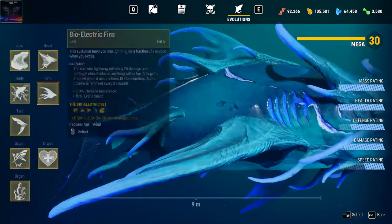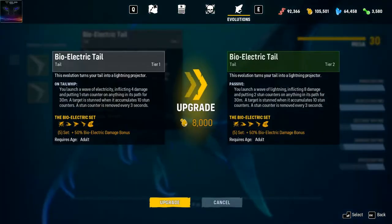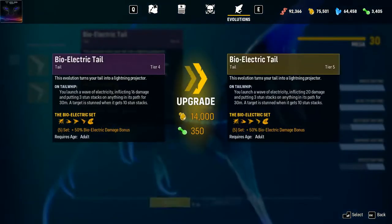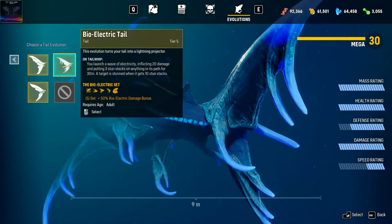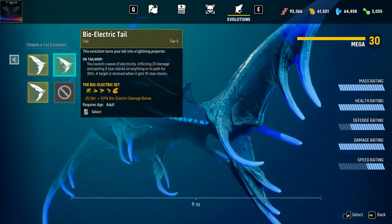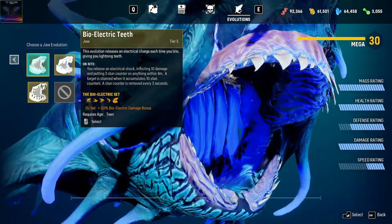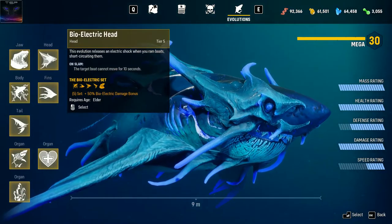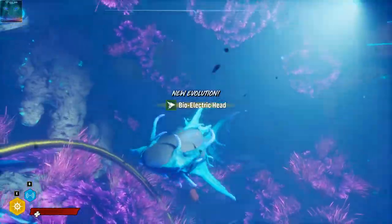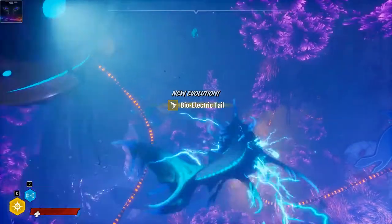Bioelectric fins, I also upgraded those unfortunately, I can't show you anymore. And bioelectric tail — that's not upgraded, let's upgrade this one. It's gonna get bigger and bigger. Well, I think this is it. So 5-set plus 50 bioelectric damage bonus, launching wave of electricity inflicting 20 damage. This is a full set — oh my god, this shark looks so scary man. Look at that, that's like the raid itself. I like this the most I think — look at the effects and stuff.